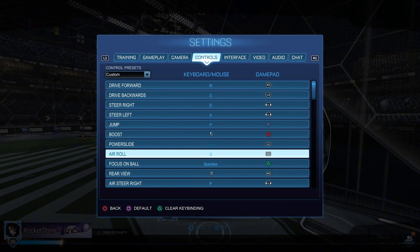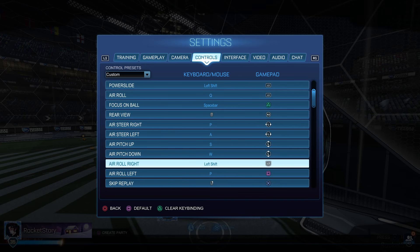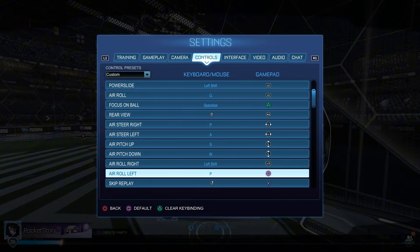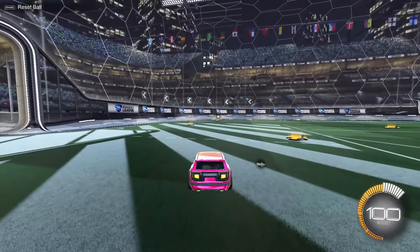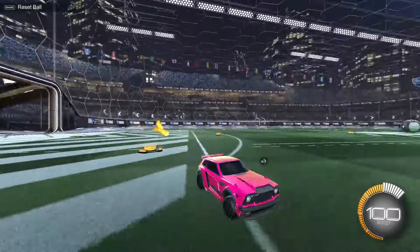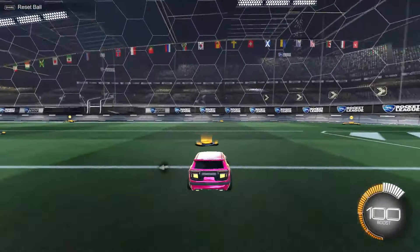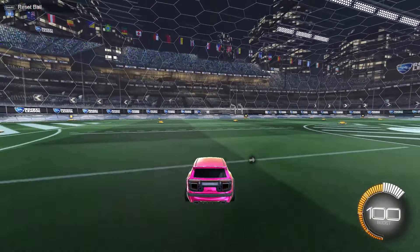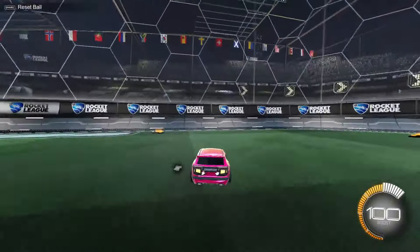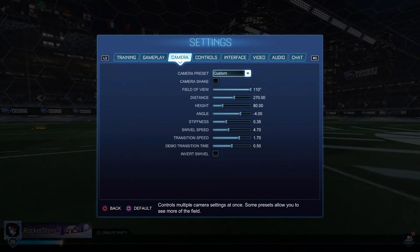For bindings: powerslide and air roll is on L1. All the rest are default. I have air roll right on my reverse button, L2, which is what Zen and a lot of pro players use now. Air roll left is on square for half flips. I'll show you my half flip — I'm reversing, let go of reverse, backflip, then flip again. It's really easy; the timing just takes a little bit to get used to.